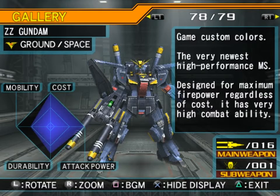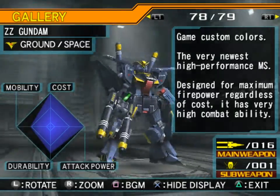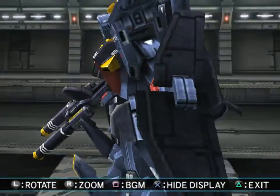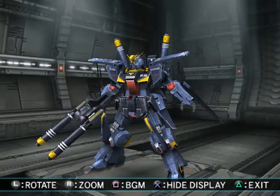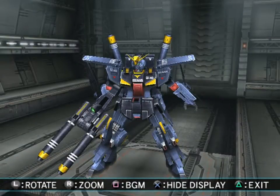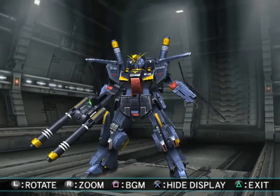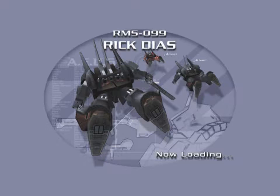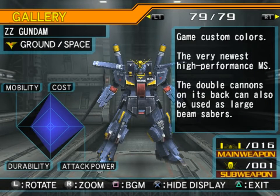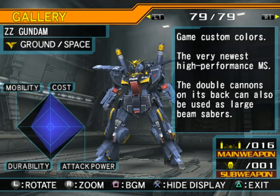And finally, the game custom colors of the Double Zeta Gundam — the very newest high-performance mobile suit, designed for maximum firepower regardless of cost. It has very high combat ability. And in the Titans colors — now that kind of looks spiffy. I think this looks a bit better in the Titans colors. I actually like the Mark II and the Zeta Gundam in the standard colors better, but this one turns what is kind of a cheesy suit into a non-cheesy suit. I would have liked the Double Zeta Gundam much better if it had the FAS rather than the standard Double Zeta design. And the double cannons on its back can also be used as large beam sabers. And that is the end of the Titans and Zeon mobile suits.